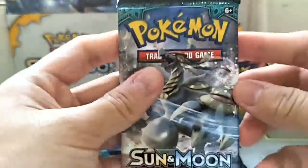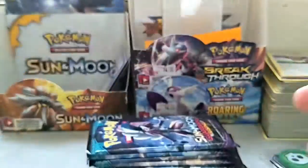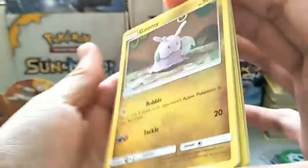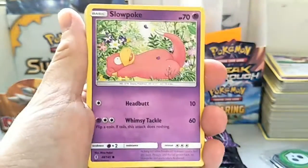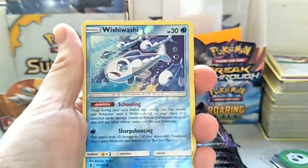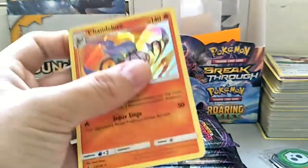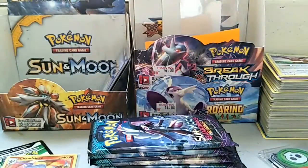First pack is Hakamo'o pack art. I'll be giving you guys the code. Let's see what we get — we got a Gumshoos, Wingull, Nosepass, Whismur, Slowpoke, Psychic Energy, Energy Recycler, Gothita, Hakamo'o, a reverse holo Whismur, and a Chandelure holo! I got two Chandelure holos right now, maybe even three.